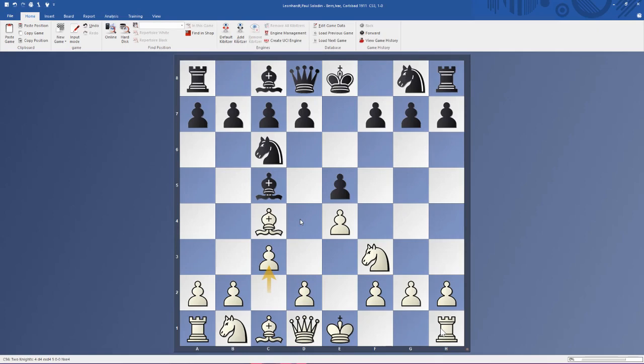A long time ago — 15 to 20 years ago. This is the Giuoco Piano. White's main idea is to maybe sacrifice a pawn to get quick development in the center and castle immediately. If White plays d4, it's properly defended by two pieces — he's just trying to push d4 and open the center.